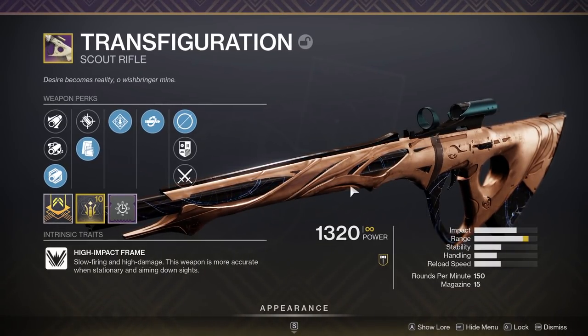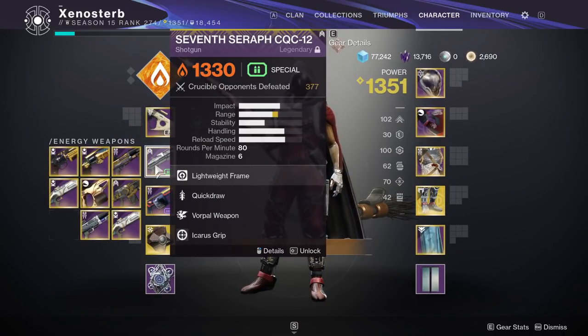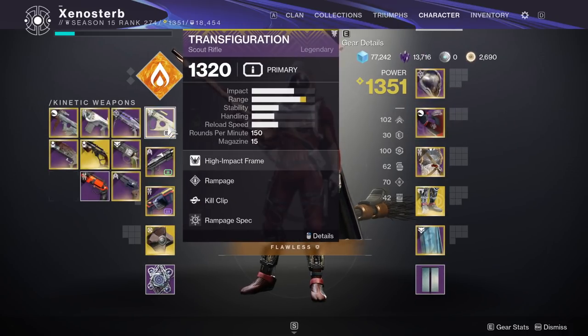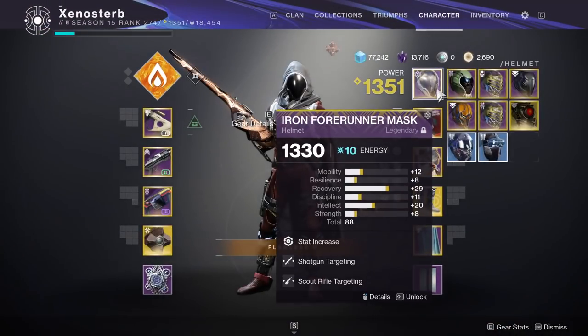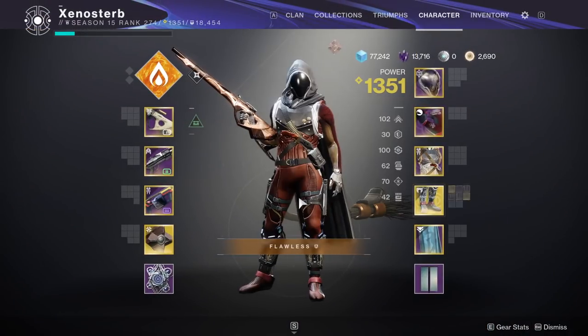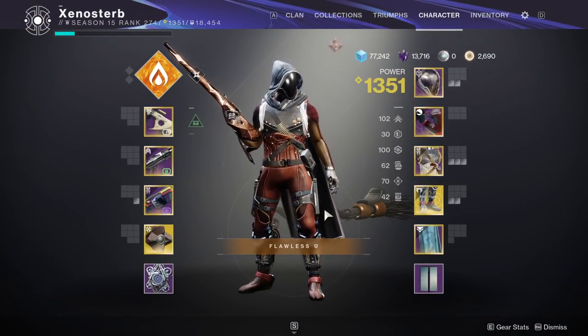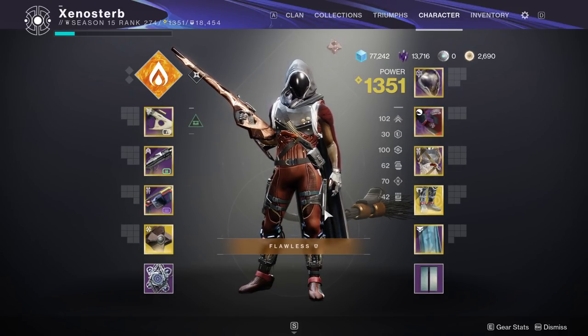You get flinched pretty hard, and again, it's a scout rifle. Due to the super low handling on this, I'm going to be pairing it with a lightweight frame shotgun, and I'm also going to be using Scout Rifle Dexterity and Scout Rifle Loader so I can get my Kill Clip proc'd a lot quicker. That does mean I can't use Fastball with this. I'll be on bottom tree Gunslinger with Stompees, and for this video I'm only going to be doing two games because I just don't like scout rifles and I'm not going to force myself to play three. Alright, I hope you guys enjoy, let's get into it.